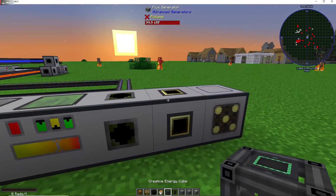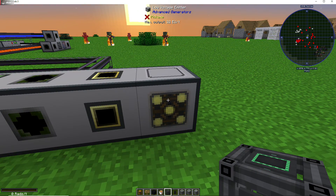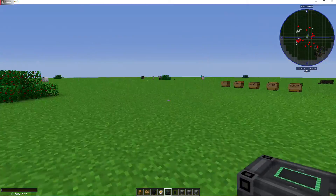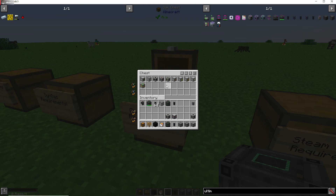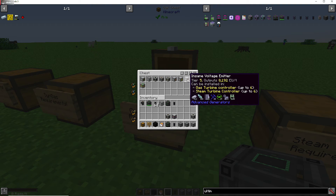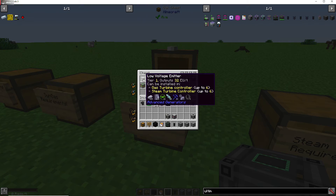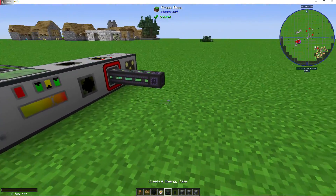These do produce quite a bit. This is your flux generator — use this if you're going to be using Redstone Flux. If you're using IC2 energy, use these voltage emitters. They come in different tiers: low emitter at 32 EU, then 128, 512, 2048, and 8192. The Redstone Flux generator only produces 100 RF per tick, but at early game that's fine.